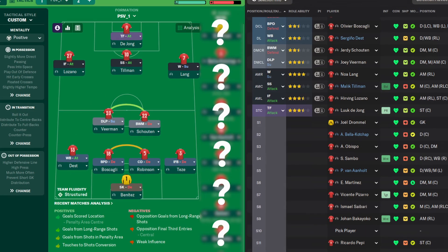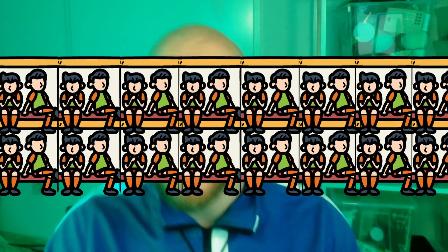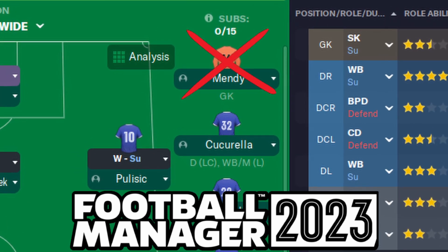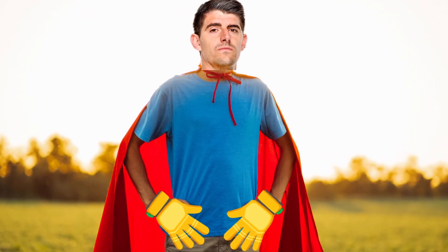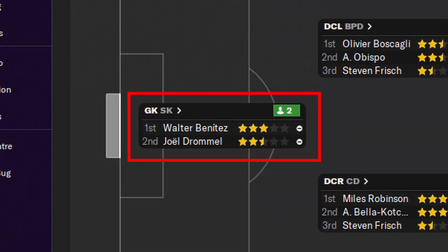The best was saved for last, as change number 10 will force you to completely look differently at your substitutions bench. In previous games, no matter how many substitution options you were allowed, you never really needed to take another goalkeeper with you, as your starting goalkeeper never really got injured. Well, that certainly changed in FM24, as goalkeeper injuries are way more common now. So when you're starting your new save, be sure to have a quality second choice goalkeeper, and take him with you to every game as you just might need him.